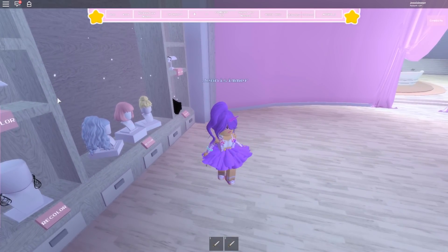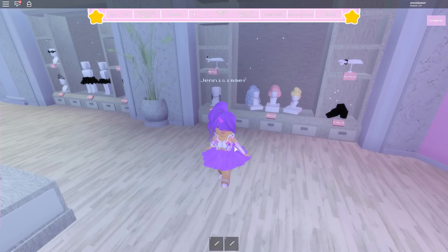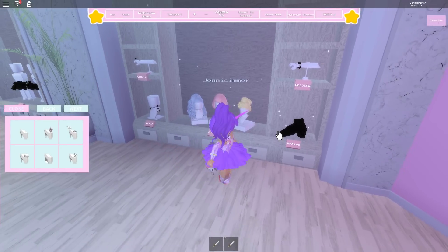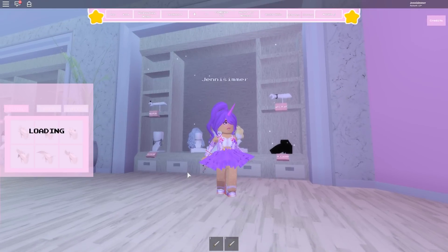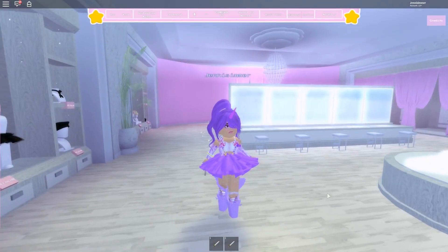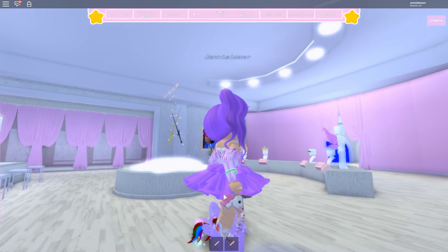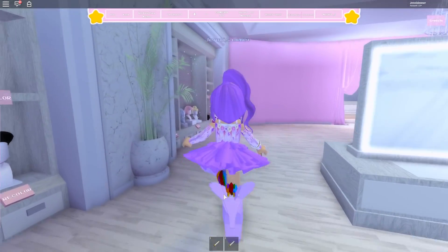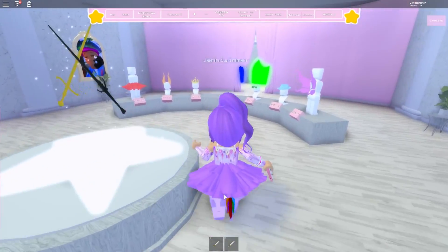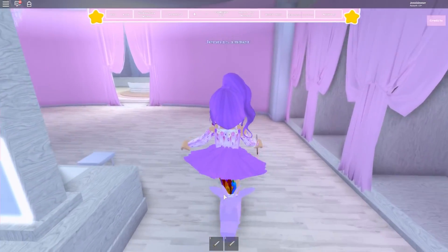So to recap the updates: lots of new accessories added, new hairs, and the purchase feature which is so awesome. Now let me add heels — I want the unicorn heels. I'm finally going for a unicorn look! Wearing this pretty outfit with unicorn heels, a little unicorn purse, a star ring, and the changing color bracelet. I could have worn the changing color skirt, but this is my favorite skirt in the game.